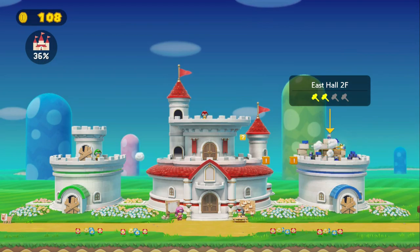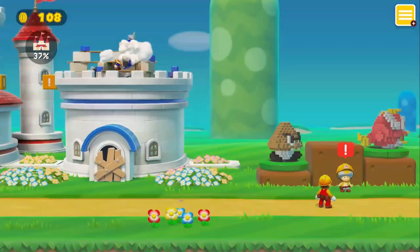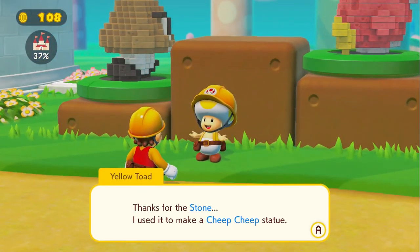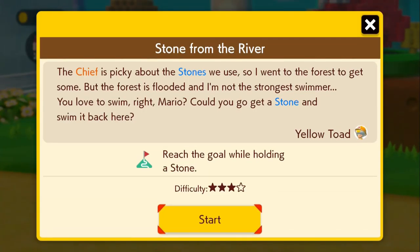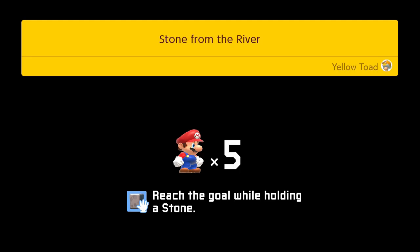Is the castle getting worked on more? Okay — 37%. Thanks for the stone, I used it to make a statue — turned out pretty nice. I have another job for you: Stone from the River. Reach the goal while holding a stone — of course! Let's get it.